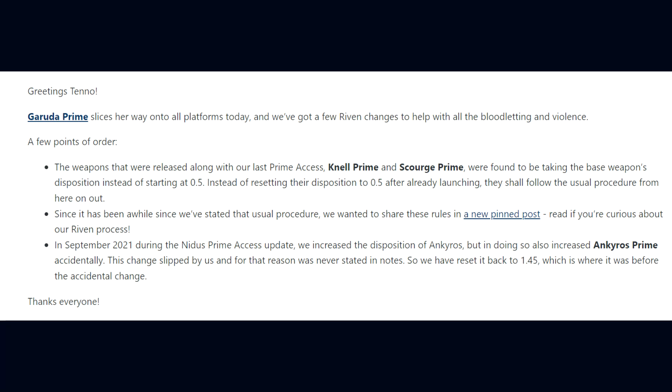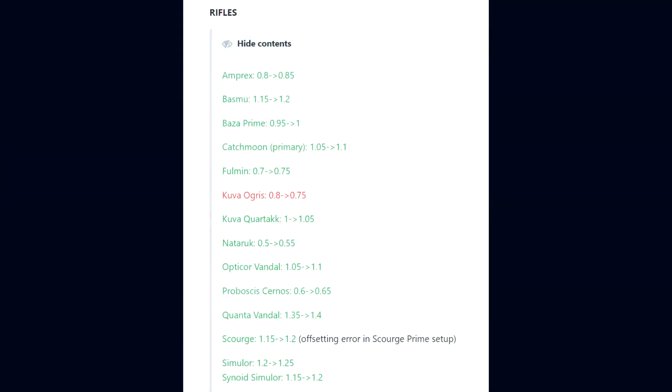As for the Riven Disposition Changes with this update, for Rifles: the Amprex 0.8 to 0.85, the Basmoo 1.15 to 1.2, Baza Prime 0.95 to 1, Catchmoon in its primary state 1.05 to 1.1, Forman 0.7 to 0.75, Kuva Ogres 0.8 to 0.75, Kuva Quatuck 1 to 1.05, and Naderuk 0.5 to 0.55.